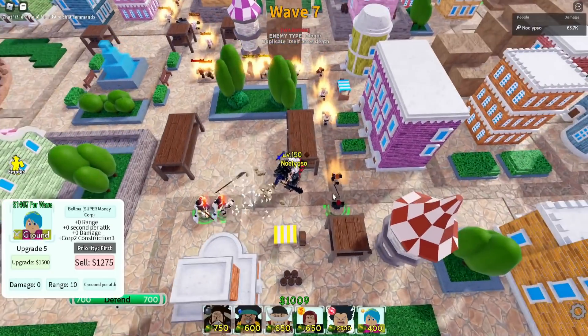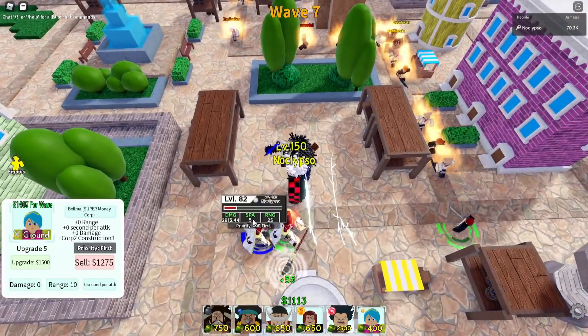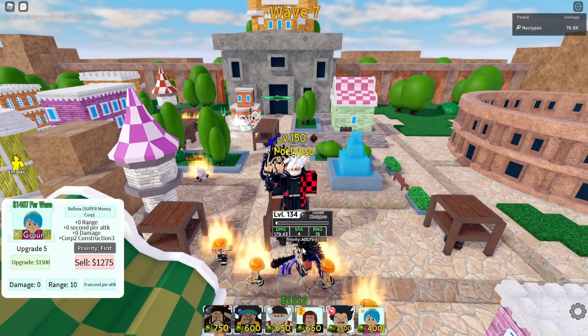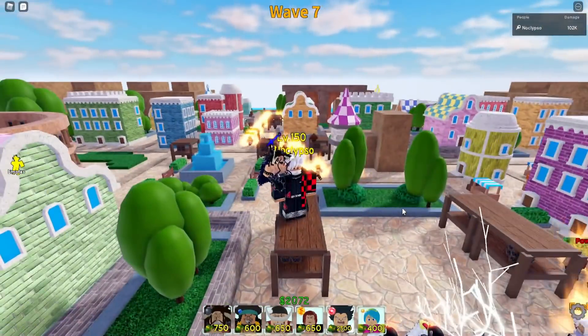I placed Shanks down here — decent amount of damage for seven seconds. We've got Whitebeard and Kaido, but I'm surprised how weak Kaido is: 179 damage every four seconds. I mean, he is a leaderboard junior unit, and Hashirama did replace him on the leaderboard.